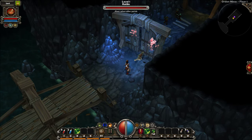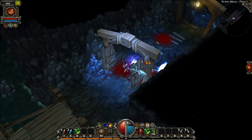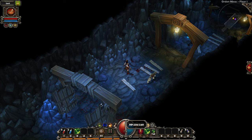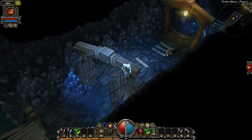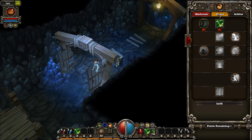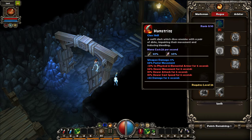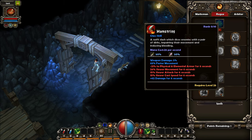Oh, do we have a new skill point? I wonder what netbook mode is. Anyway, so we have Marksman, Rogue, or Arbiter. Oh gosh, this is pretty cool - we actually have an actual skill tree. Needle arc - firing an arc of five darts that pierces foes. Swift dash, which silences enemies with a pair of dirks, impairing their movement and inducing bleeding.